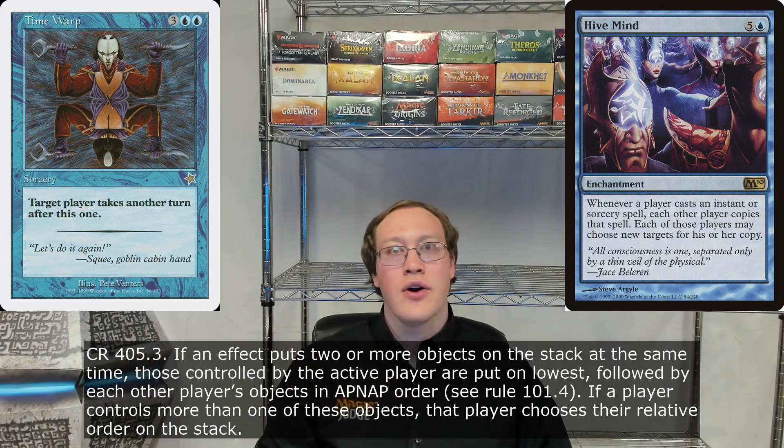If there are more players involved in the game, that does complicate things a little bit, because we have to know which player's copy of Time Warp is going to get put onto the stack first, and Hive Mind doesn't really say. Fortunately, the game rules have our back in this case. As you can see here, if multiple objects would be put onto the stack at the same time, the active player's objects get put onto the stack first, and then each other player in APNAP order — in other words, turn order — is going to do likewise.